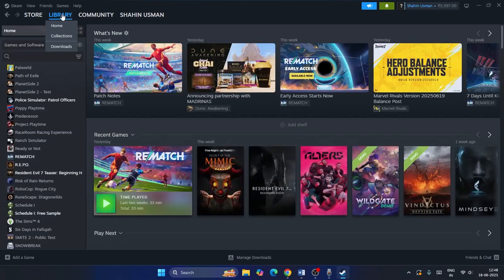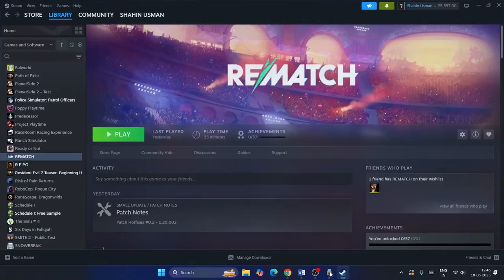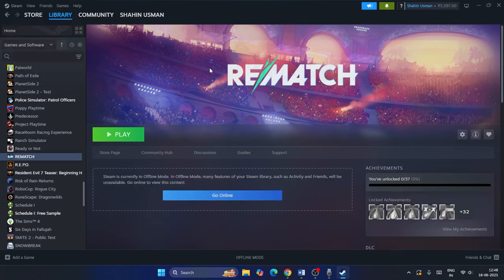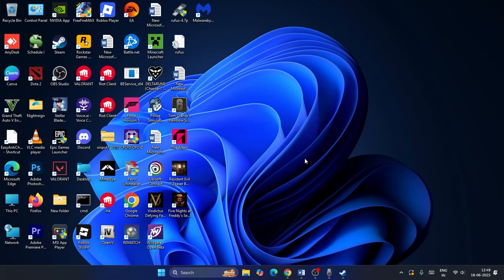The next step is to toggle Steam between offline and online mode. Go to the top-left Steam menu, select 'Go Offline', then try to launch the game in offline mode. After that, go back online via the same menu and then launch the game again to check if the issue is resolved.